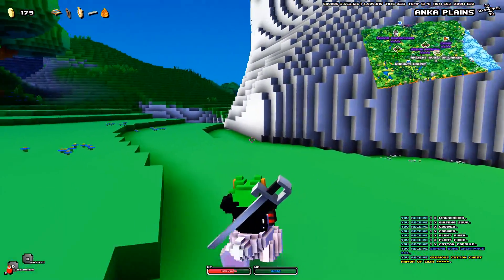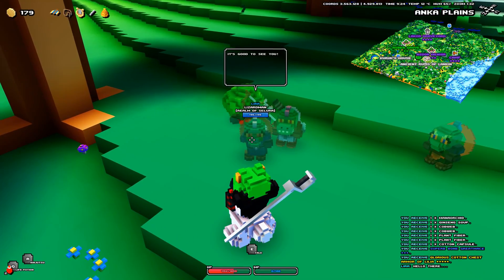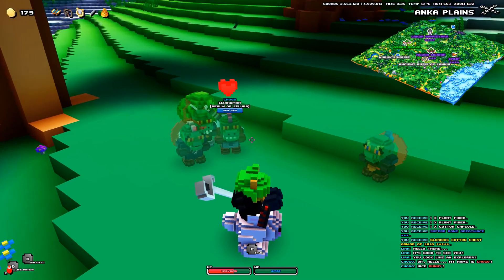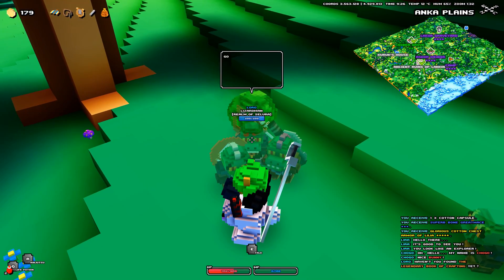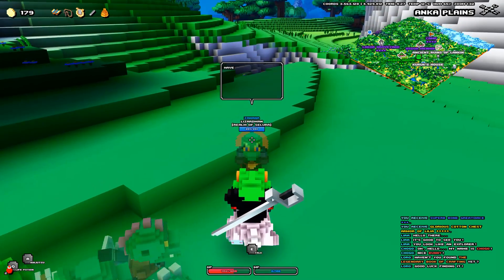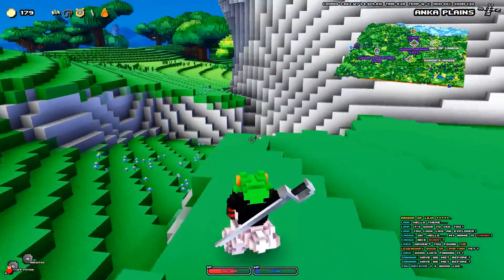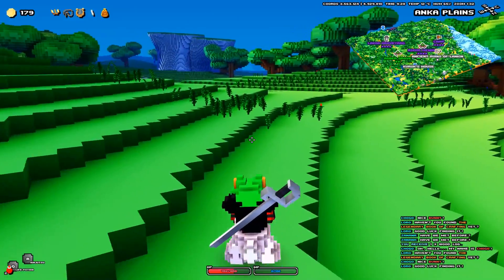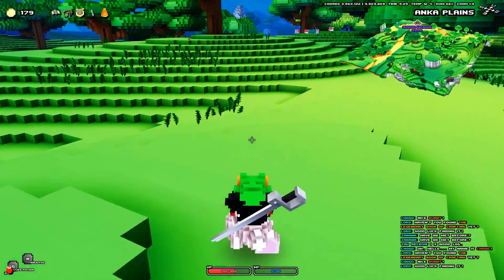Now let's go save a gnome. There's a couple of people to talk to — let's see if we can't start any more quests. My name is Chogo. Nice bunny — his name is Frederick. Haven't you found the legendary book of crafting yet? Well, that's what I'm actually going to find later in today's episode, hopefully. Let's head this way then. Am I close? Let me zoom in as much as I can — yeah, it's right over this way.